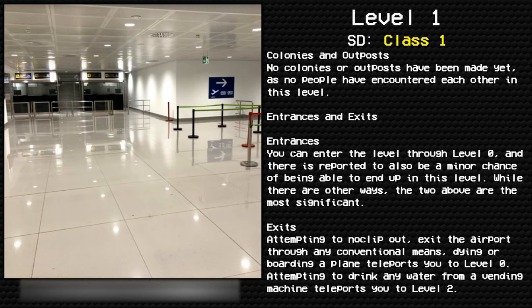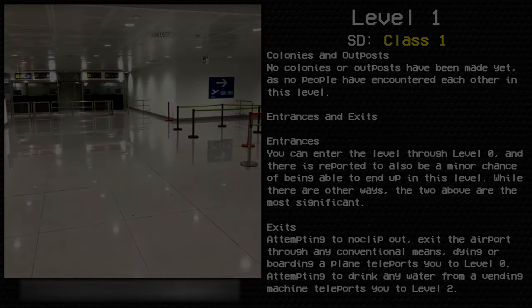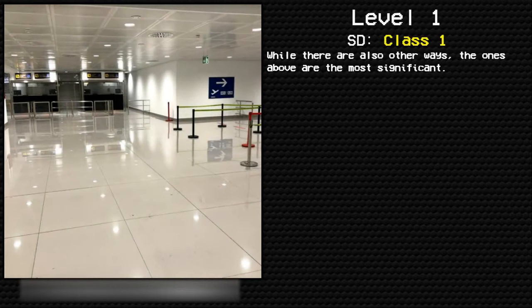While there are other ways, those two are the most significant entrances. Exits: attempting to no-clip out, exiting the airport through any conventional means, dying, or boarding a plane will teleport you to level zero. Attempting to drink any water from a vending machine teleports you to level two. While there are other ways, the ones above are the most significant.